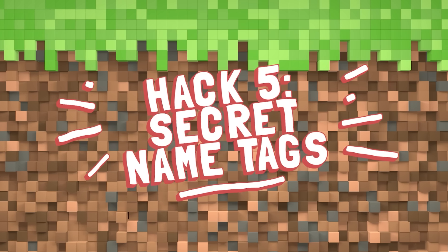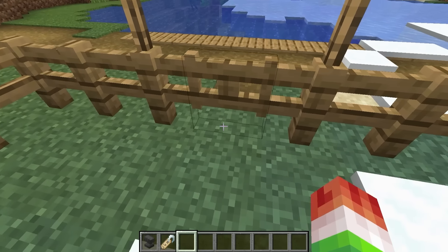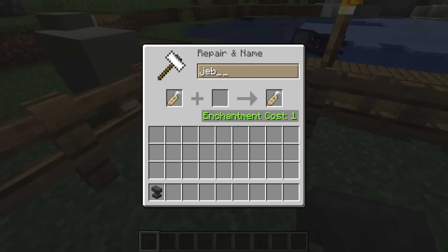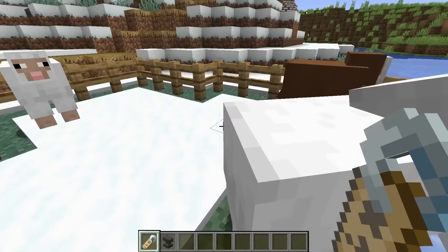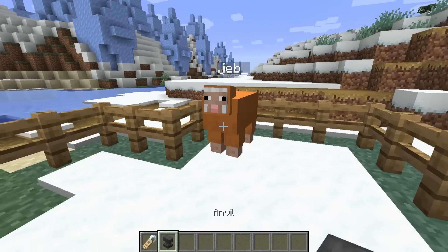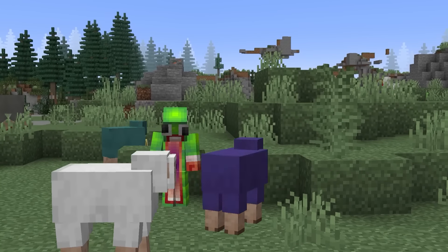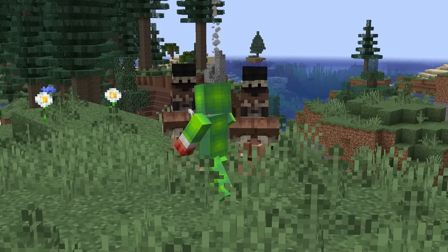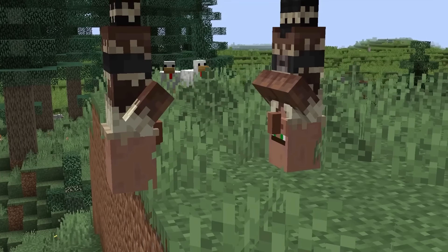Our next hack is secret name tags. I'm going to try out some secret name tag hacks from old Minecraft. I got my anvil and I got my first victim, so let's try this. Let's see how Jeb does. Multi-colored sheep, guys! Whoa, he's upside down. This one works. Let's check out some of the others.